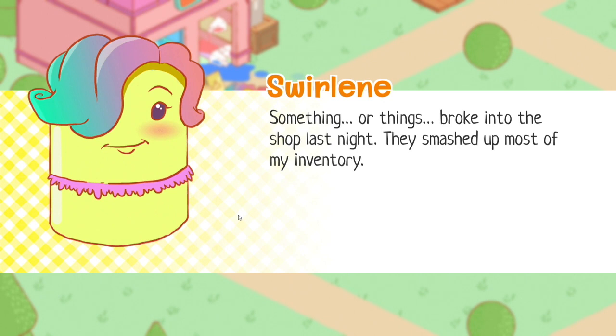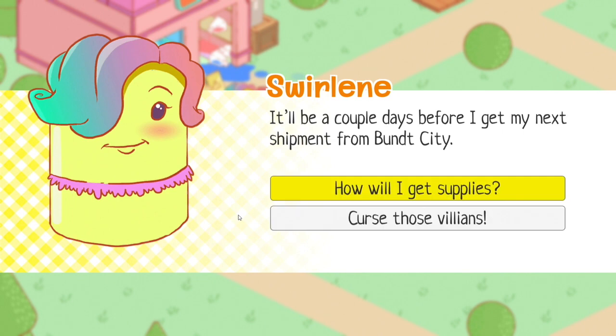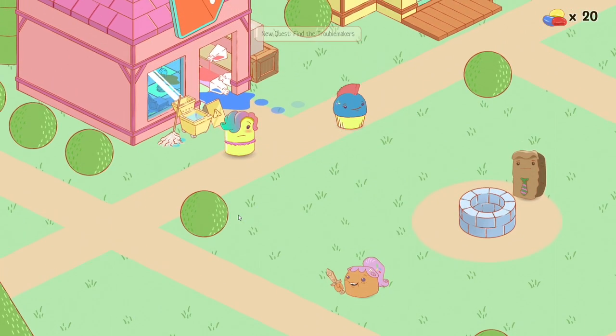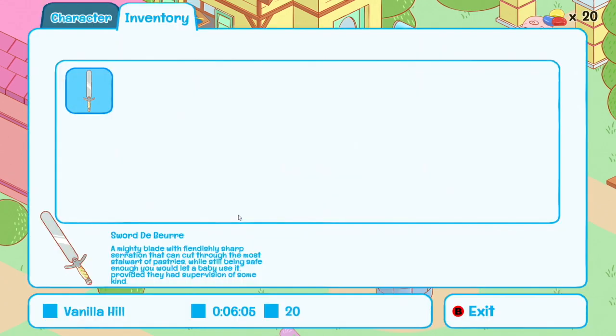I'll read them out because otherwise it's just awkward silence. Something or things broke into my shop last night. They smashed up most of my inventory - it'll be a couple of days before I get my next shipment from Bunt City. Curse those villains! You're such a dear, don't worry, we'll get things back in order soon enough. Someone's got to get to the bottom of this. Come on spiky head dude, questy person. So I is inventory - they said I've got a sword.